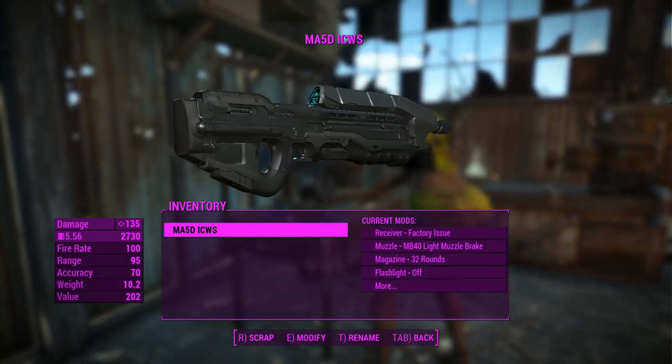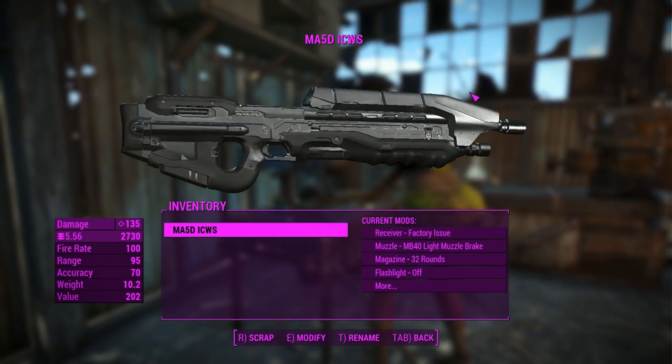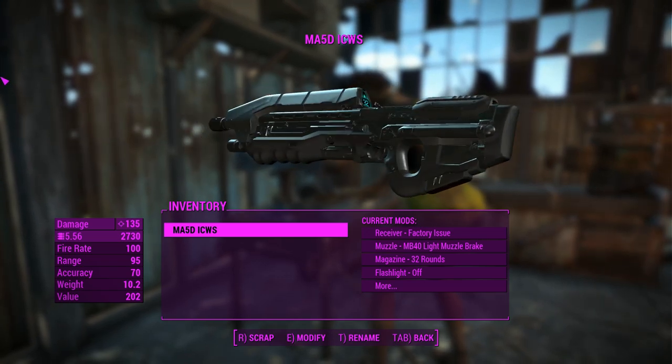G'day, this is Captain Ubin. This is the MA5D ICWS — the Halo Assault Rifle as part of the Miseraya Armory Weapons Mod.